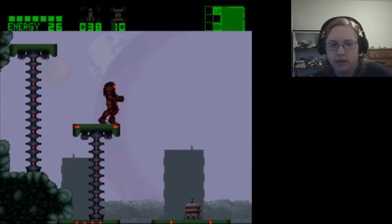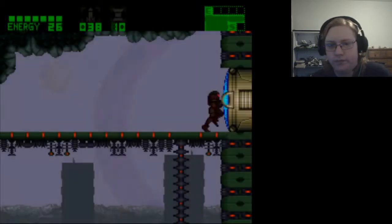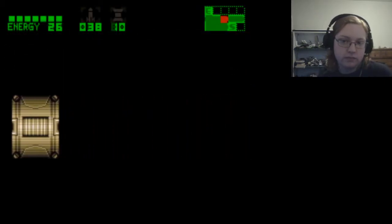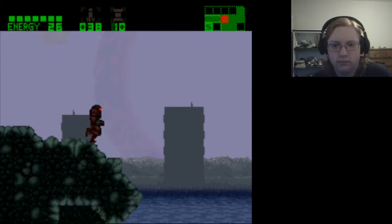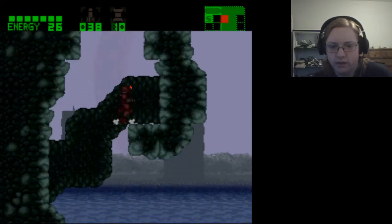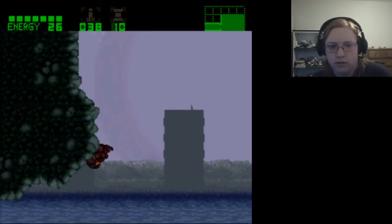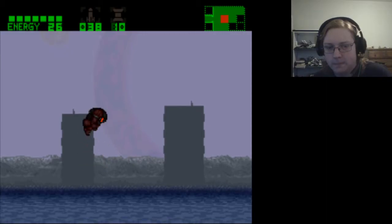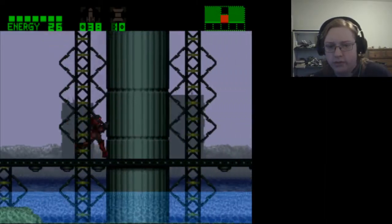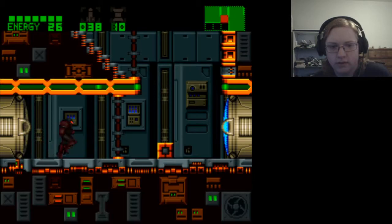Alright, we're back here. I have super missiles which I can use to get through certain doors. I have high jump now — that'll do something for me. I don't think there were any speed boost blocks around here... actually there was though.